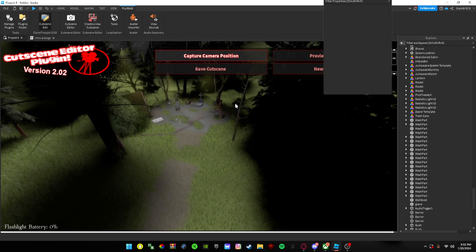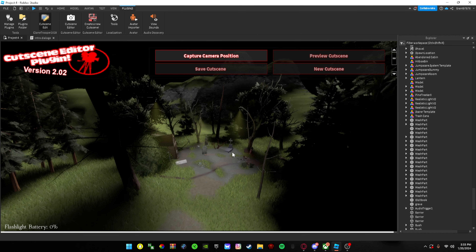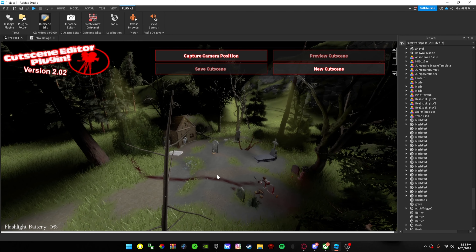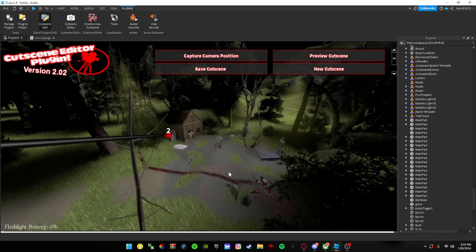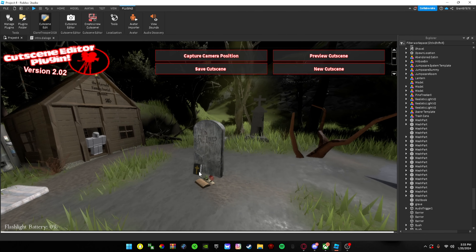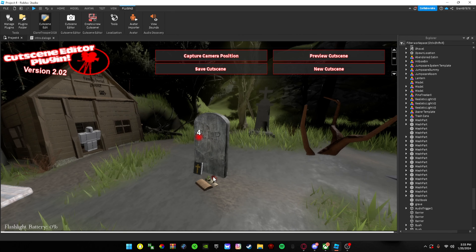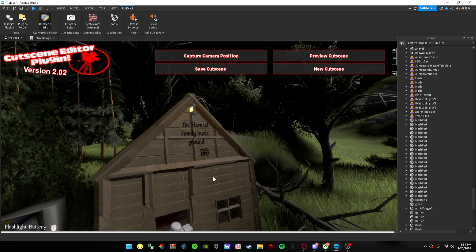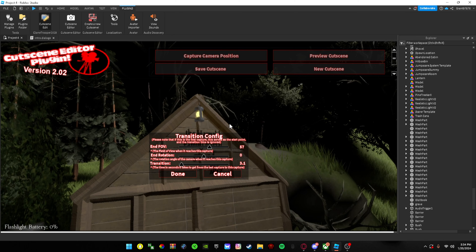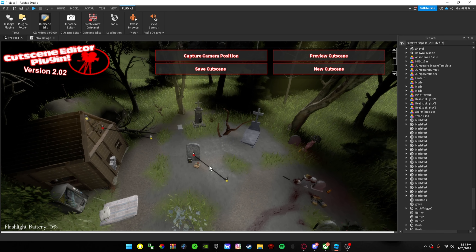Right now I'm going to make a cutscene for the graveyard. When you step on a trigger block it should play. This cutscene system I've only been using for two days but I love it — it's perfect. I'm placing camera positions to do a surrounding of the graveyard, then pan to a grave right here, and then aim toward that shed to show the lettering on it — just giving the player a little idea of what they're doing.